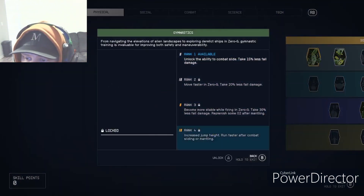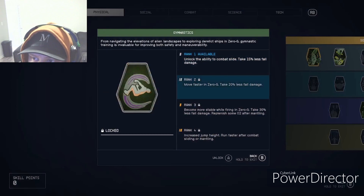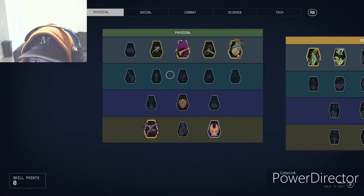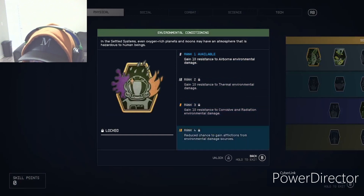Gymnastics unlocks the ability to combat slide. I haven't dug into it too much, but it includes combat sliding, moving faster in zero-G, becoming more stable when firing in zero-G, and increasing jump height — pretty cool. Environmental Conditions gives 10% resistance to airborne, thermal, corrosive, and radiation damage, and reduces the chance to gain an affliction from environmental sources.